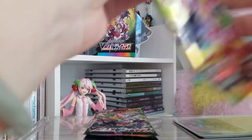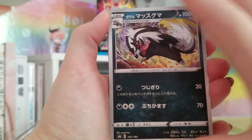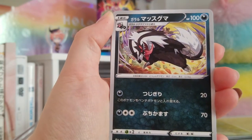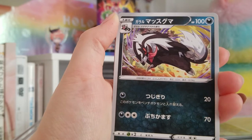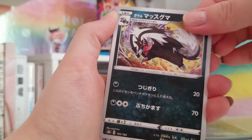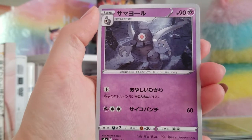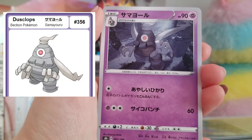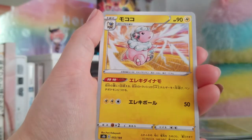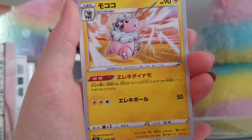Oh, lightning energy — I don't think we got a lightning energy yet. The Galarian Obstagoon — Masuguma. I love this art by Kazuma Koda. Mokoko — that's Flaffy. Mokoko. I don't know what that's referencing.